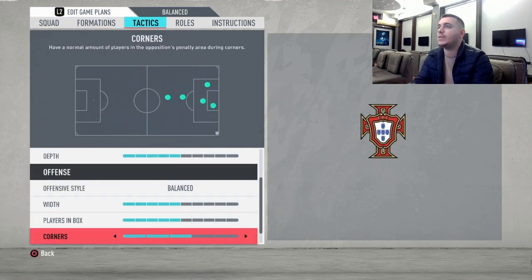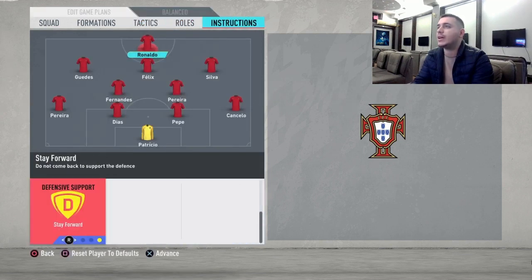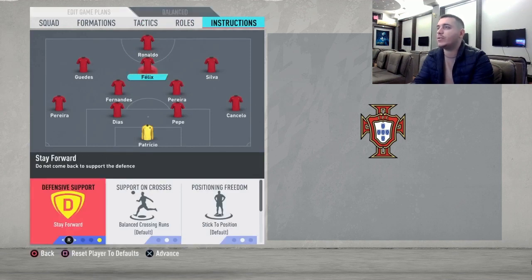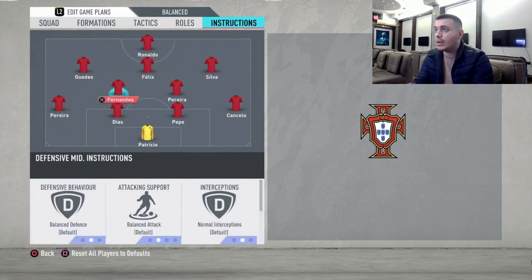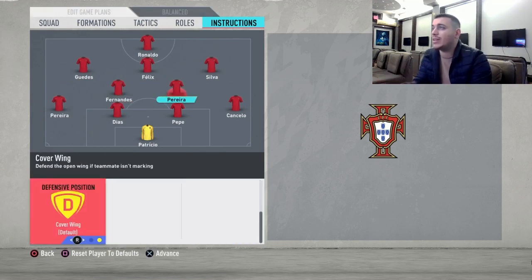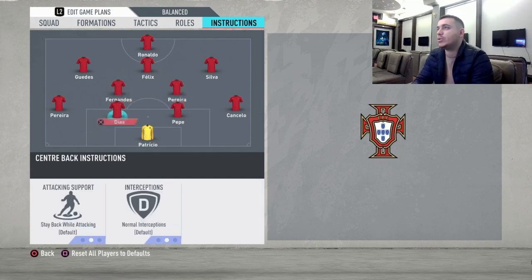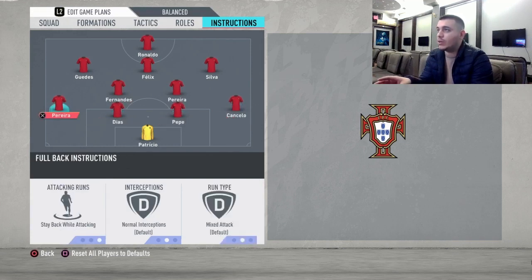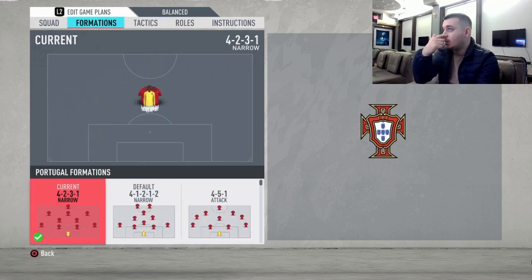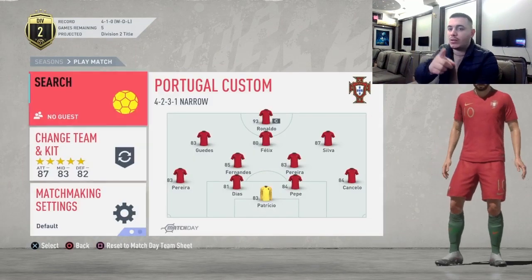Going to tactics, we're going to use balanced with five deep, five players in the box, five for corners and free kicks, and two for getting behind. Stay forward for your striker and stay forward for your CAM Joao Felix. Do not touch Bernardo Silva and Guedes — leave them at default. For Bruno Fernandez, leave him at default as we want him to be the playmaker. For Pereira: cut passing lanes, stay back while attacking, and cover center — we just want him as a shield to help defensively. Stay back while attacking for both full backs. Now let's go into a game and try this team out.